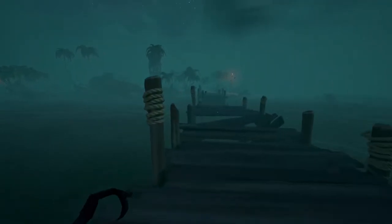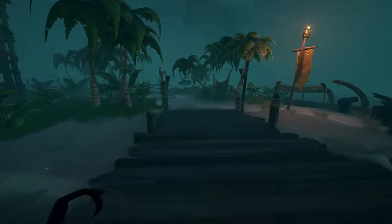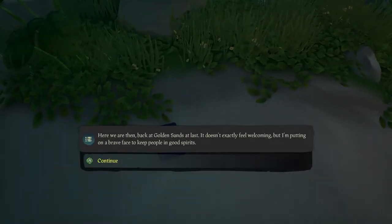Before you leave, there are four journals that Merrick has that you need to find for all of the deeds. The first is on Golden Sands — head to the far east of the outpost, past the tavern and over the wooden bridge. You will see the journal on the floor after coming over the bridge.